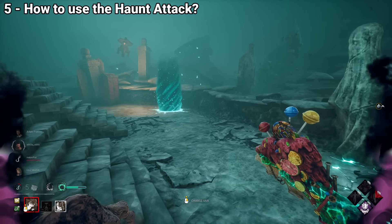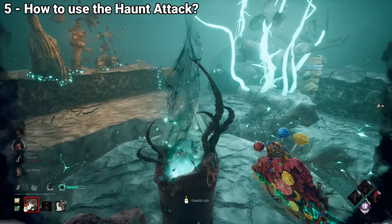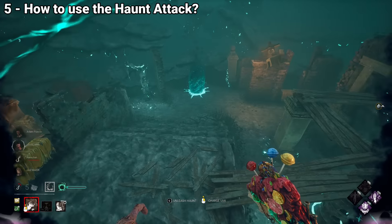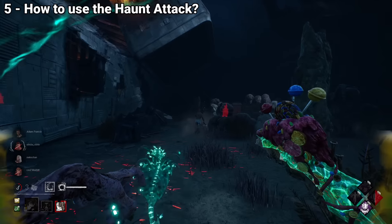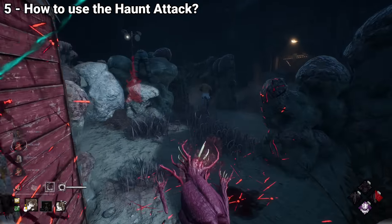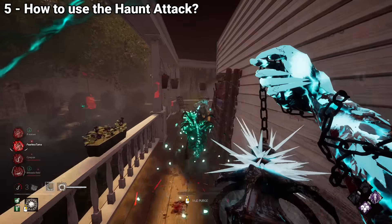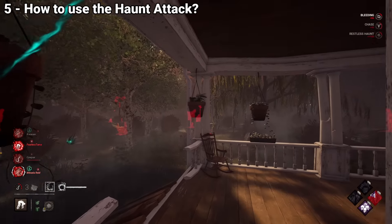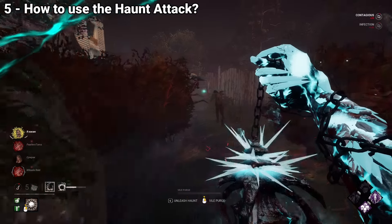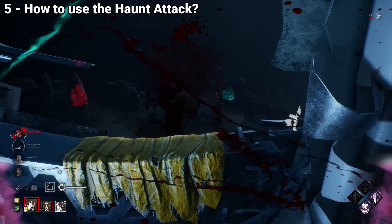Now for the killer side: you can get access to a completely new and honestly overpowered attack called the Hounds. In total, you can have up to two Hounds on reserve, and anytime you use them you have to go back to the void well in order to reload. The Hounds work very similarly to an Artist attack — by pressing the special power button, you send a Hound forward that will injure survivors by one health state. If you miss, or if the Hound collides with an obstacle, survivors will scream, revealing their location and interrupting whatever action they were doing.